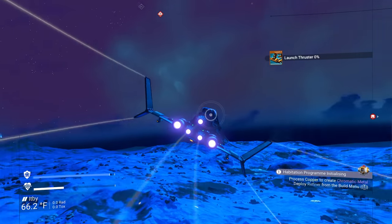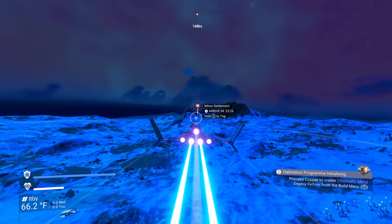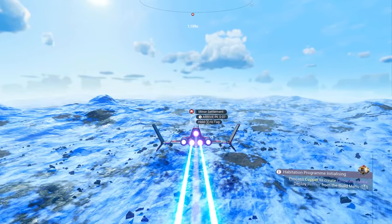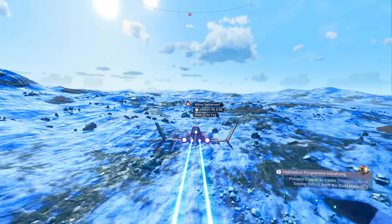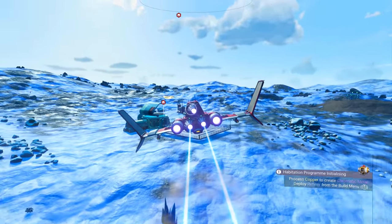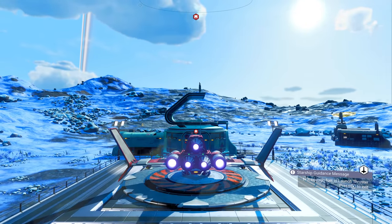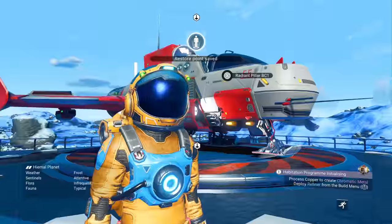Launch thruster at zero — so we were using 50% of our launch thruster fuel each time we launch. We definitely need to get some upgrades for our starship. I don't know what it is but this game is so beautiful — look at that, just blue and rocky, it is so beautiful, it's like a tundra. Well, let's land right here. Every minor settlement is gonna have a landing pad on it, and the benefit for a landing pad is you don't use any launch fuel when you launch from one — so that's always a great benefit.